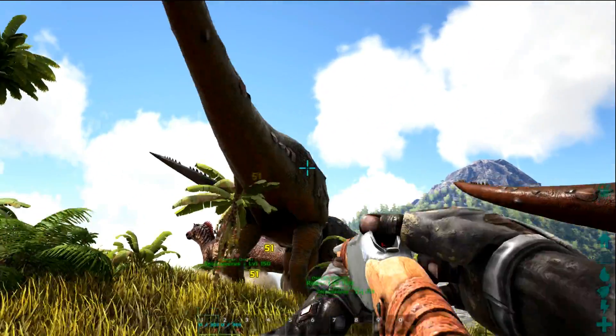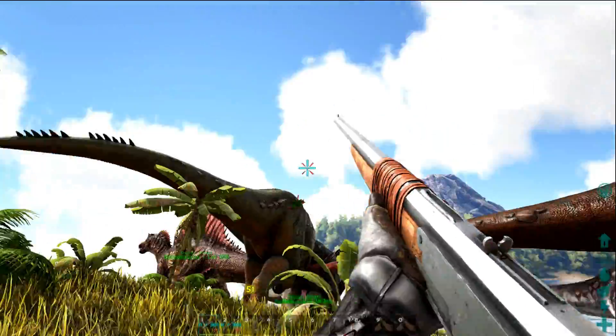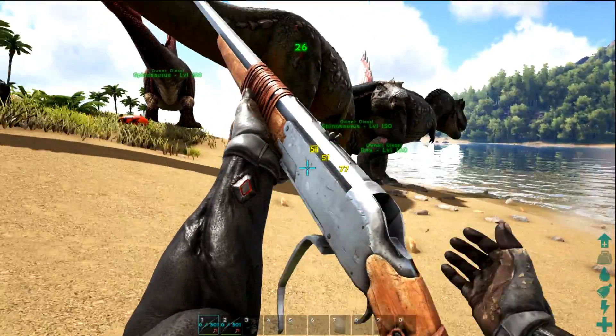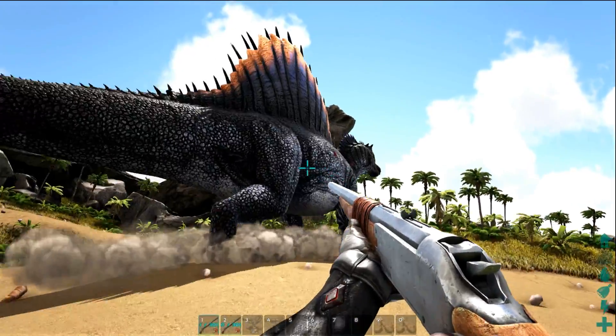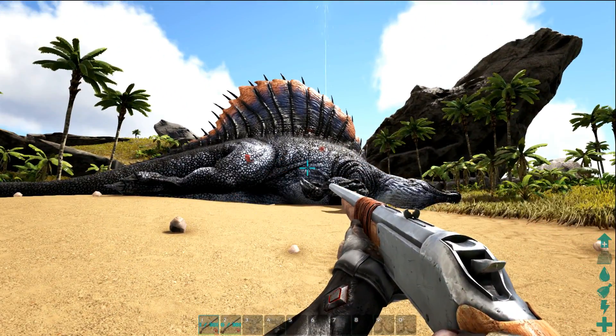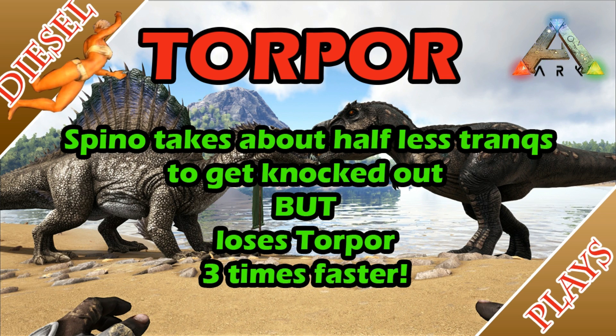I checked out the Torpor stats. For a level 30 T-Rex, it took 20 tranquilizing dart shots, and for a level 30 Spino, it took 11 shots — almost half. But don't get too excited: it takes 5 seconds for both the Spino and T-Rex to reach maximum Torpor per shot. However, for the Torpor to deplete for the Spino it takes only 10 seconds, compared to the T-Rex which takes 27 seconds, meaning the Spino loses Torpor almost 3 times faster than the T-Rex.